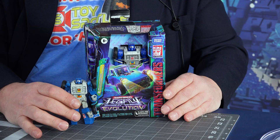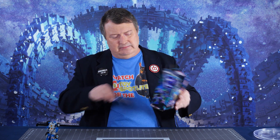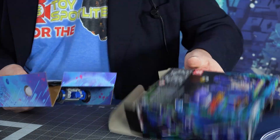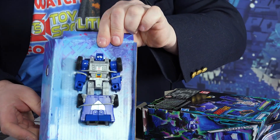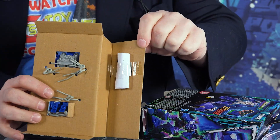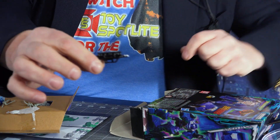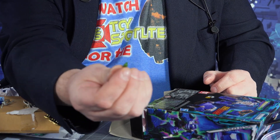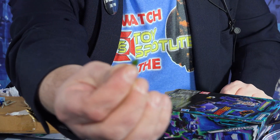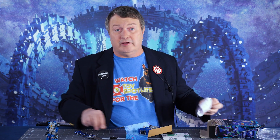We have the Power of the Primes and we have the Legacy Evolution, which we are going to take out of his packaging. It is nice packaging, but of course it is windowless. In the packaging we have instructions, a flimsy piece of paper, the figure, and in the back we have something — is it something from the Golden Lagoon? It is indeed his weapon and a little tiny itty bitty paradise parakeet. He actually goes on Beachcomber's shoulder, which is nice. I like parakeets.